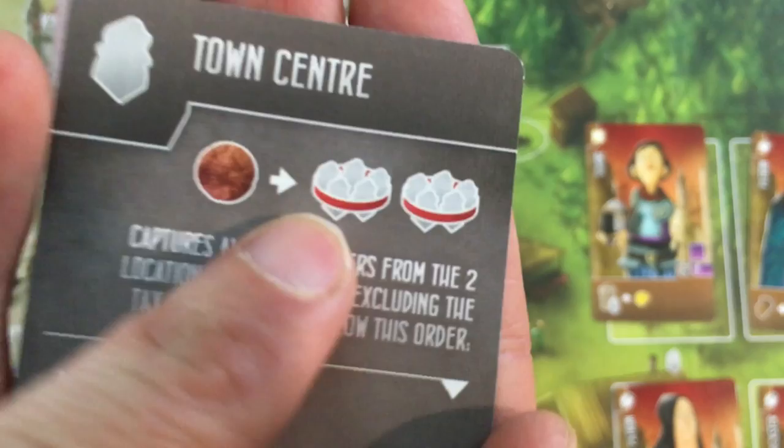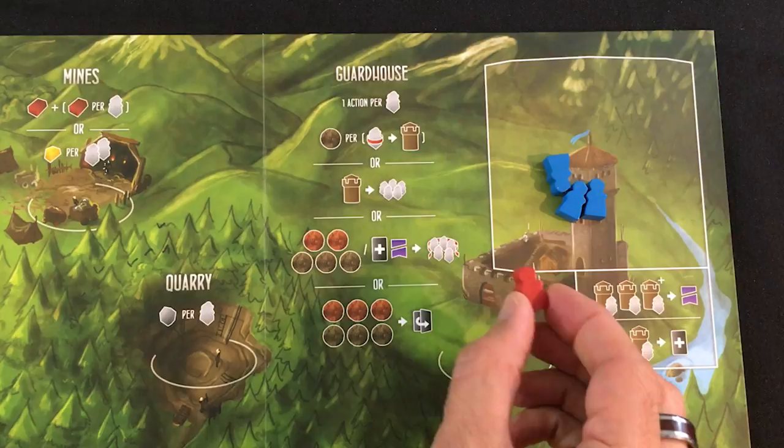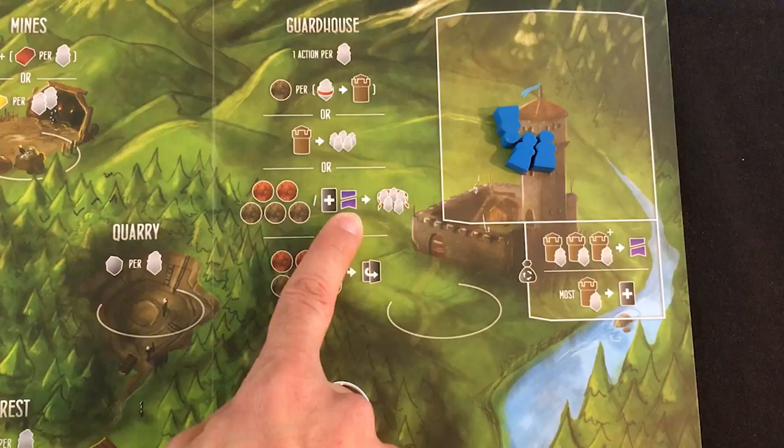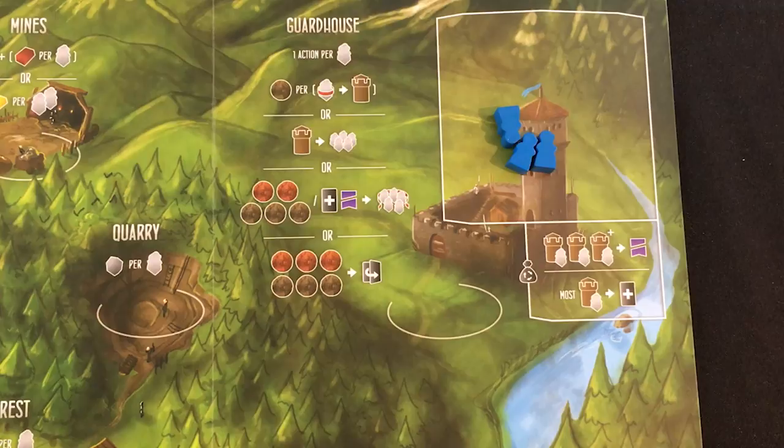If I build the cathedral, I'll trigger a reset. So let's run to the guardhouse while I can and throw three guys into jail to trigger as many negatives for the AI as possible. But the AI goes to the town center again using that future scheme that grabs from two places — the guardhouse guy is gone too. I'm looking at a bit of trouble worker-wise; they have more than half of my workers on their capture space. I might need to go to the guardhouse and take the debt action to free all of them.